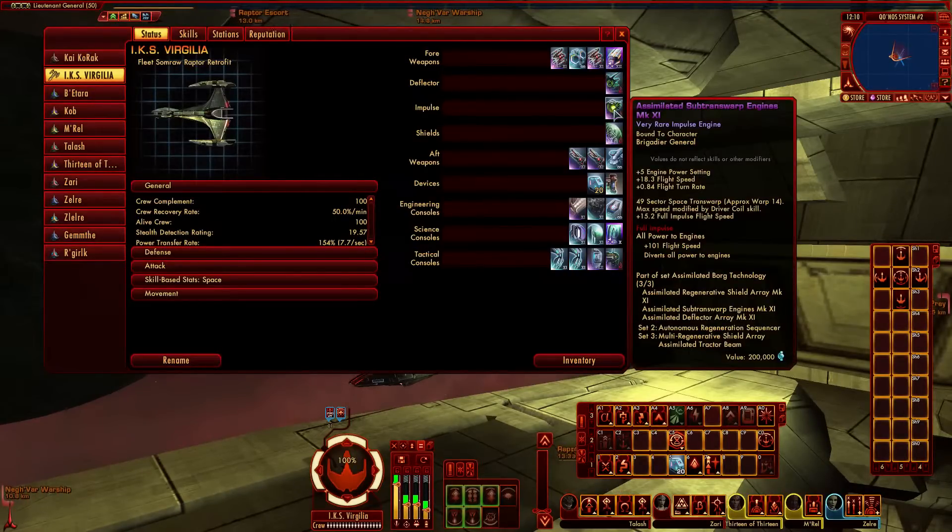The Impulse Engine is purple Mark 11 — gives plus 5 to engine power settings, plus 18.3 to flight speed, and plus 0.84 to flight turn rate. These are also useful in sector space with the transwarp ability, though this character isn't specced in driver coil. It's just a much faster experience than in the early days of the game — back in beta and Season 1, you'd literally set a course, go make a sandwich, come back and maybe just reach your destination. Now you can transwarp to most mission locations directly.